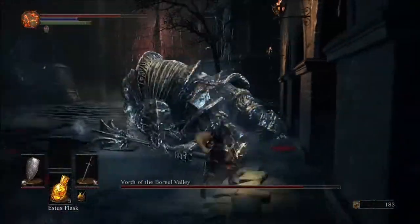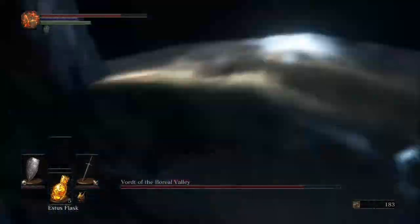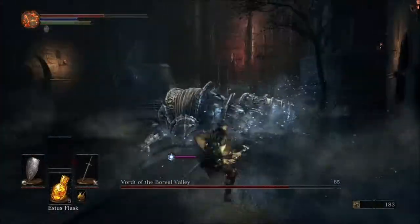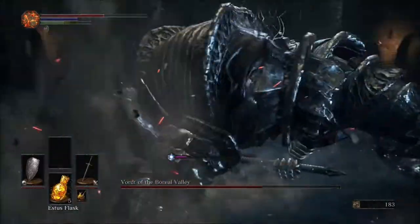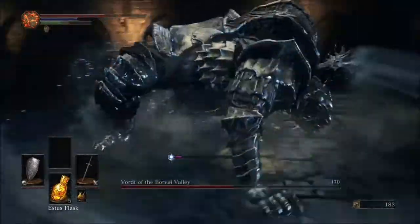If you can get behind him — like if he does an overhead slam, you can normally get right behind him and get one or two hits in, and then just bait around his next attack. Get back behind there, two more swings.